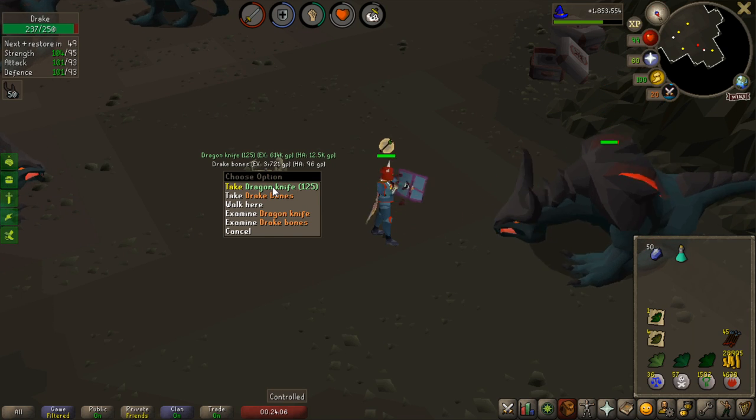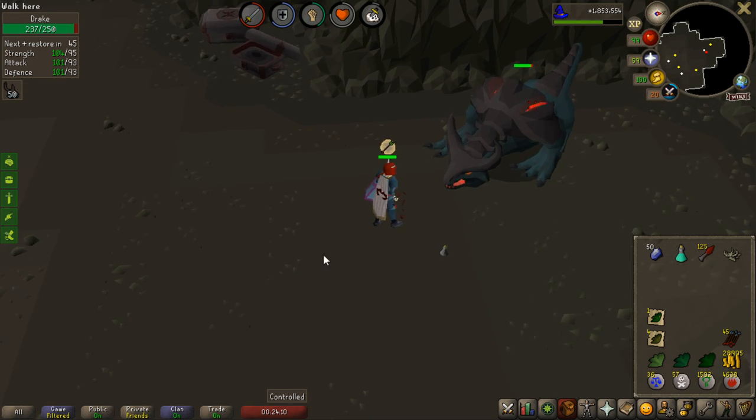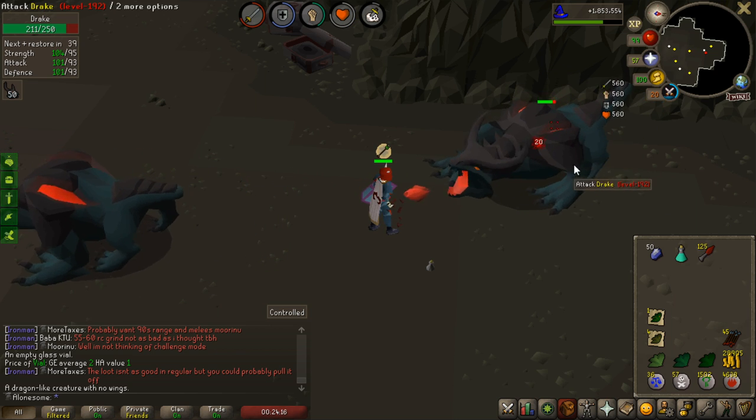Oh my god, that is not the drop I wanted. I'm hunting for the Drake's Claw now for the Brimstone Boots, as I want to be able to use them for Alchemical Hydra in the future. That is not really that useful, as I don't have Accumulator, unfortunately.